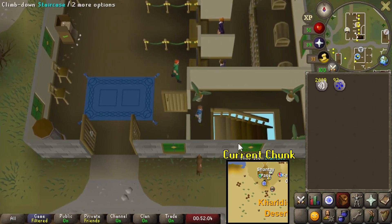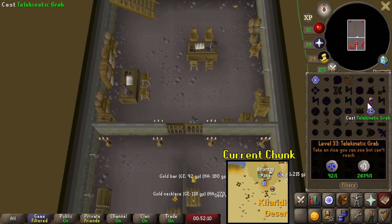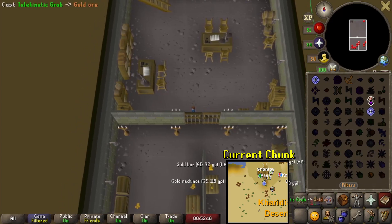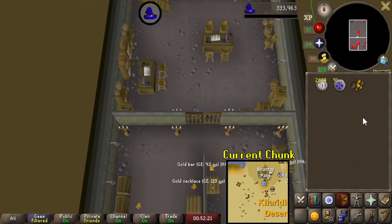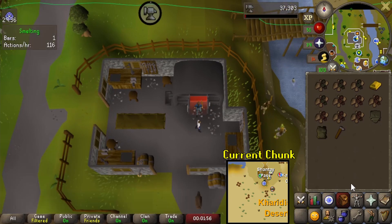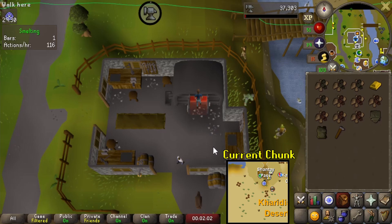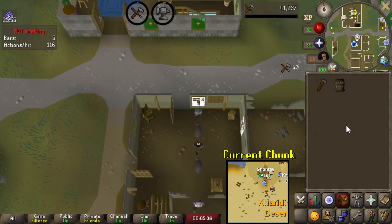Let's go ahead and go down to the basement. I'm going to grab a gold ore from down here, smelt it, and then also do the steel studs. So I'll pop it in — there's our gold bar smelted. I'll smelt some steel bars while I'm here and then at the anvil attach them to the leather body. Steel studs made up, put them on the body — there we go. Studded body done, and that's the chunk complete.